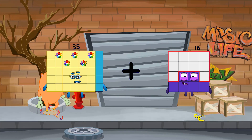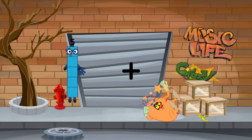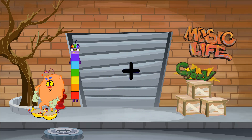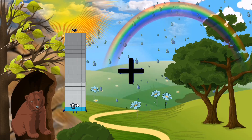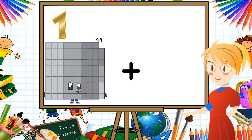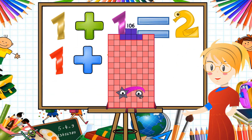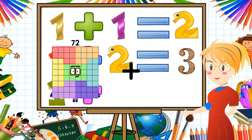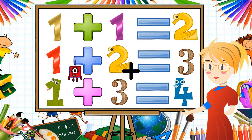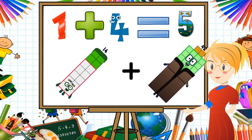35 plus 78 equals 113. 6 plus 2 equals 8. 95 plus 15 equals 110. 93 plus 13 equals 106. 72 plus 86 equals 158. 14 plus 42 equals 56.